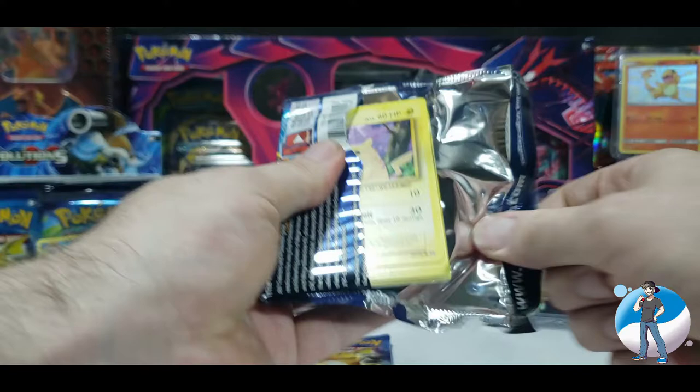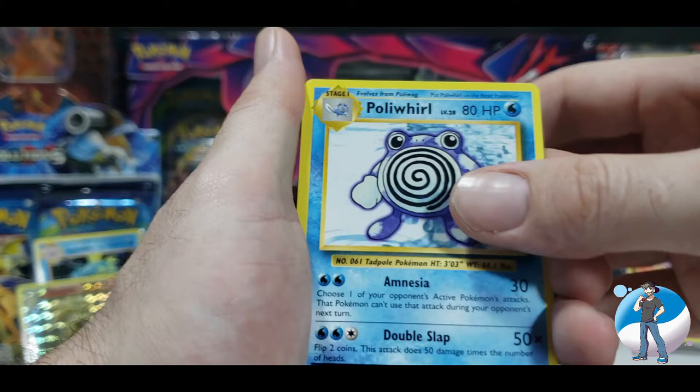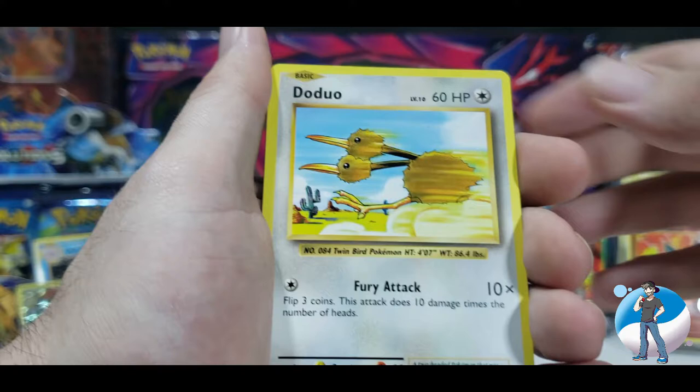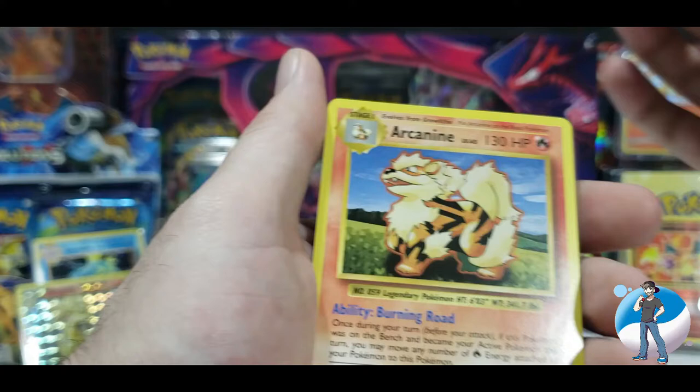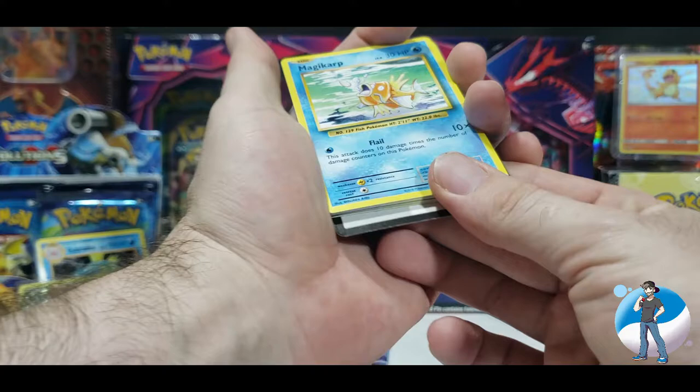On to pack number four. We've got the code card out of here, three from the back, flipping around to the front. We've got a Potion to start, Maintenance Trainer, Poliwhirl, Pikachu, Machop, Weedle, Doduo, Staryu, and an Energy Retrieval Reverse Holographic followed by a regular rare Arcanine — the coolest dog Pokemon ever created.